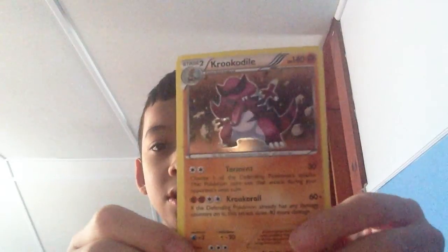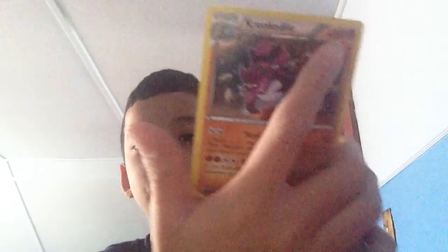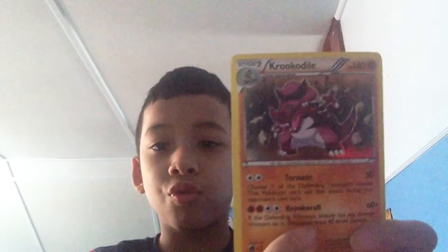And Crocodile — 140 HP, Torment, and Crocodile Roll. Scary, awesome.